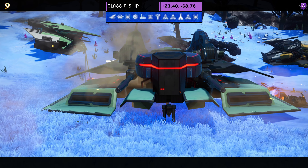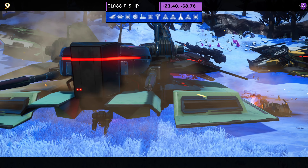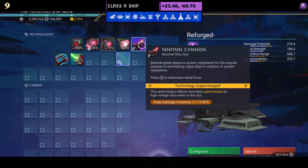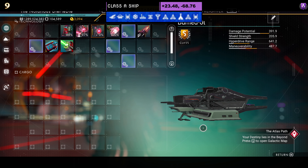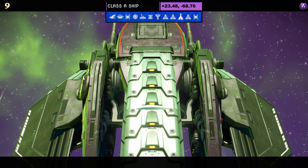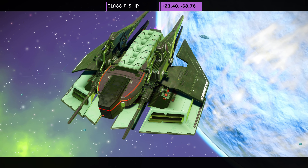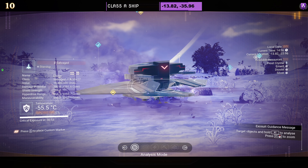Ship number nine — another class A. All details at the top of the screen. Color scheme is green and black. It's a very simple hauler style with just extensions on the back. Supercharged slots as an A: two towards the middle; as an S, three in the middle and one over on the left. In the air nothing moves — some haulers twist and turn a bit, but not this one.